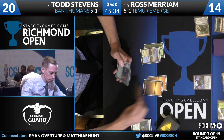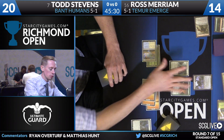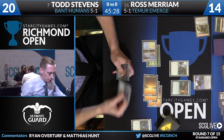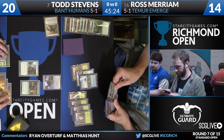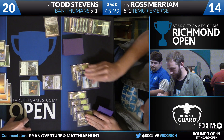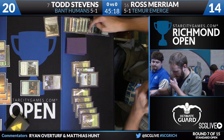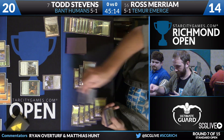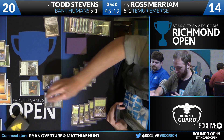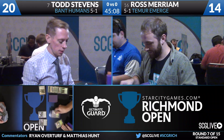Todd has a Collected Company — some more creatures he can cast; he's certainly not out of gas, but he's behind now. Thalia, Duskwatch Recruiter — those are the plays for Todd Stevens. Ross has a land, an instant, an enchantment, a creature, and a sorcery — so there's five card types. Here's Emrakul; she will trigger the Kozilek's Return. And Todd — nah, that's going to be the game.